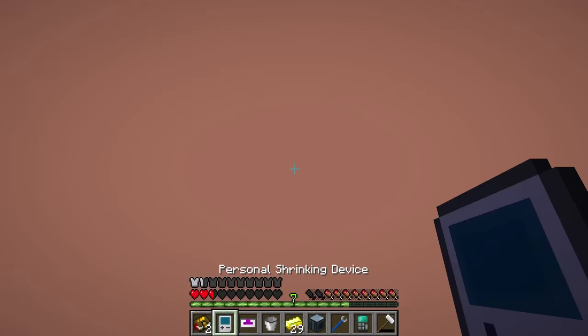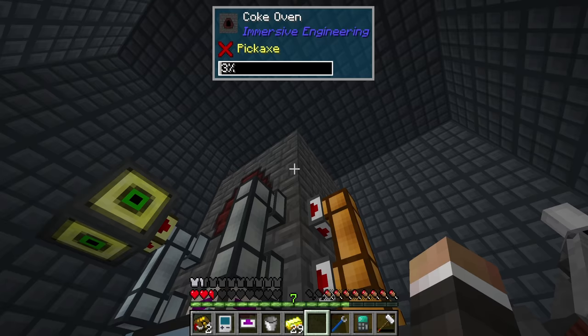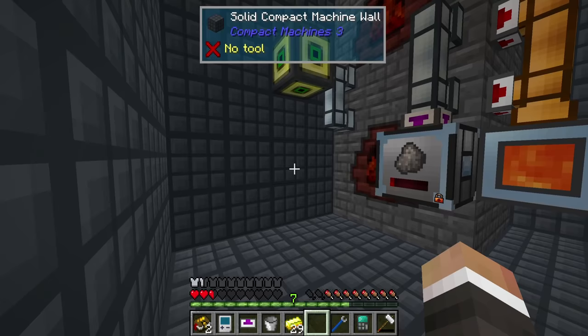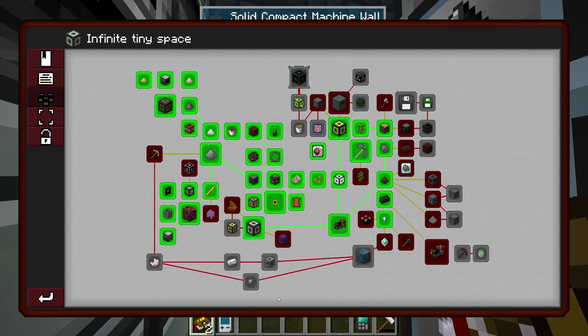We now have the nullifier. I'm going to temporarily remove the existing pipe and throw down the nullifier, which should start deleting the excess creosote from the coke ovens, allowing them to actually produce more coke for future use.